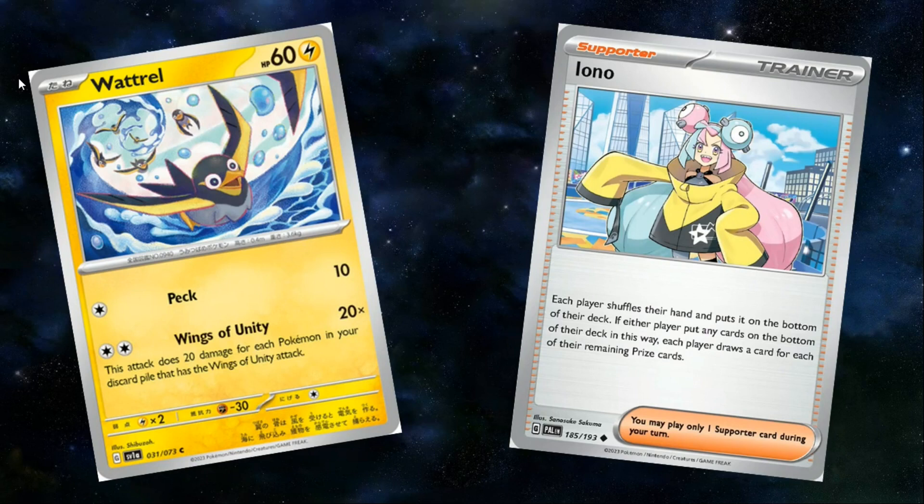The other birds we have are Wattrel and Flamigo, so we will cap at a fairly low damage output, but we do have Ditto from Pokémon GO. Ditto can essentially copy the Wings of Unity attack, so effectively we have four birds in the deck. Wattrel has the exact same attack, this time for two colors, but it will be hitting weakness on Lightning-weak Pokémon.